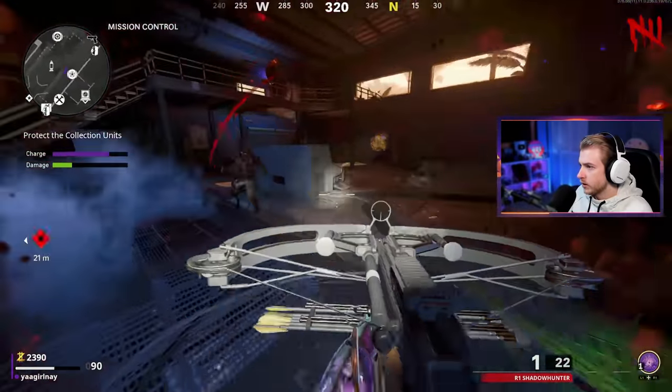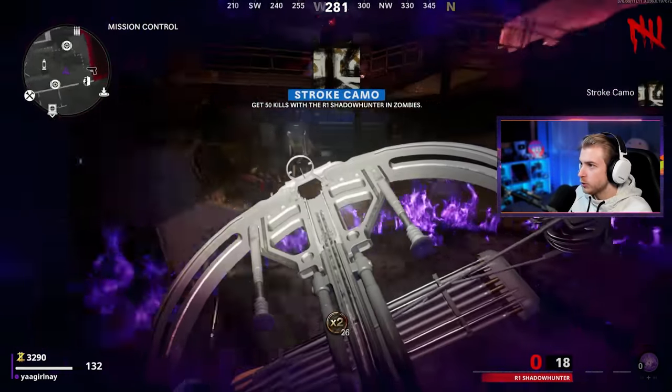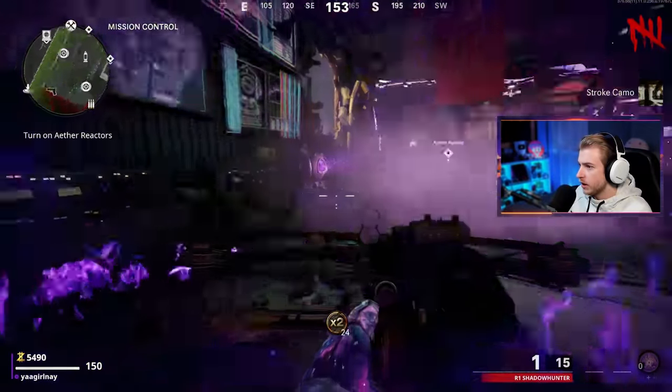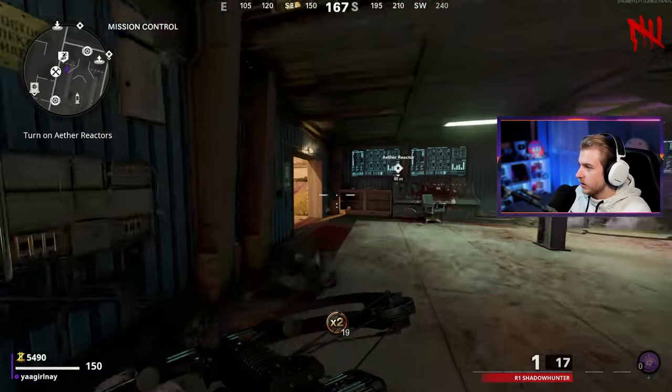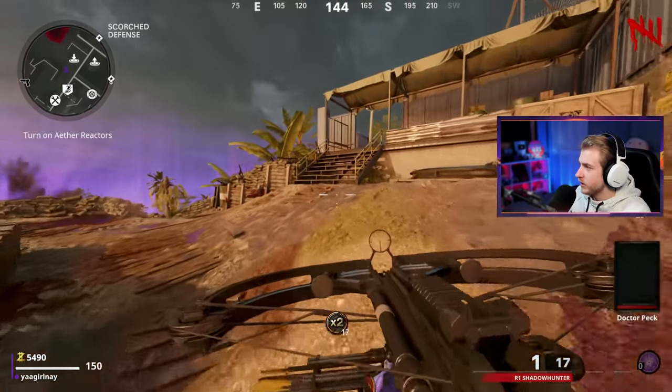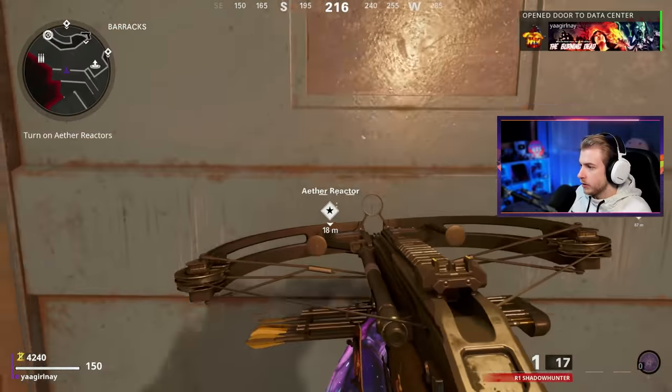Oh double points! Please don't kill me — ring of fire! First camo of the day, and we used our ring of fire right as we finished the reactor. When the reactor goes off it takes a little bit for zombies to spawn back in, so we wasted that double points as well. That's a double waste.